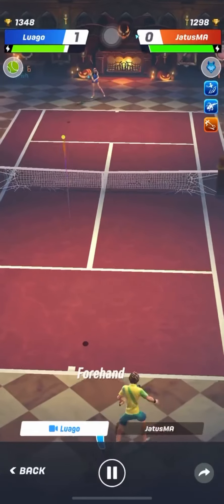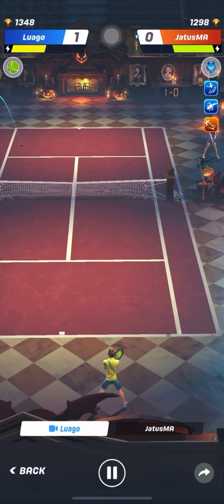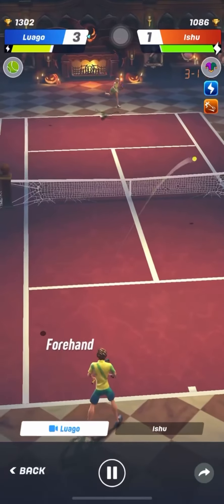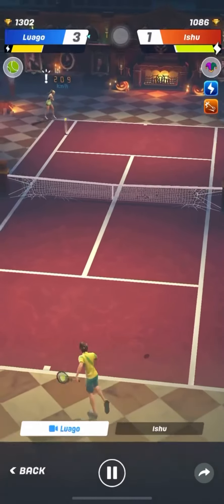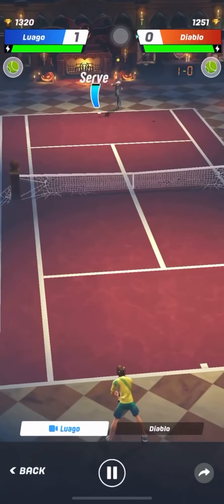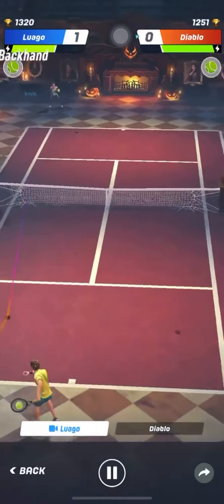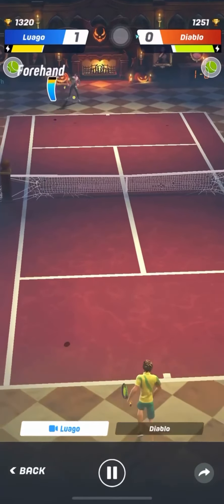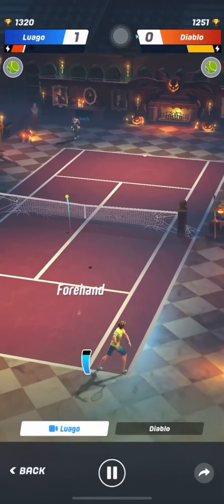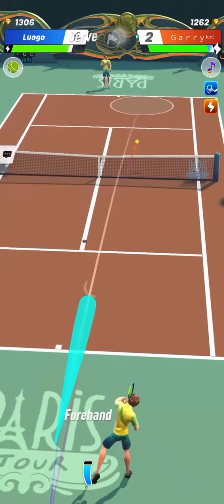Unlike in real life tennis, you don't need to disguise your drop shot in Tennis Clash. Just think about using this shot when your opponents have less stamina — ideally when the stamina bar is orange or even red. You can even abuse this shot when your opponents use a string having long catch, forcing them to activate long catch to catch your drop shot, which drains their stamina even faster. This will help you hit drop shots later in the match with even more efficiency.